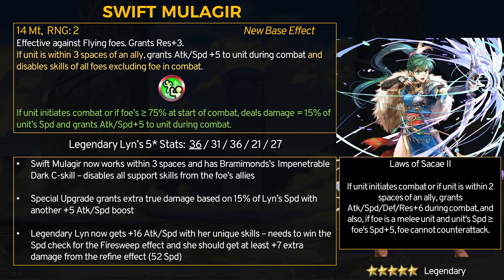For the refine, if Lin initiates combat or if the foe has more than 75% HP at the start of combat, she deals extra true damage equal to 15% of her speed stat and gets another plus 5 attack and speed. So in general, Swift Mulliger now grants plus 10 attack and speed during combat, Lin deals extra damage per hit based on her speed stat, and will disable all support skills from the foe's allies. Keep in mind Impenetrable Dark does not stop armor save skills, as those take place before combat starts.